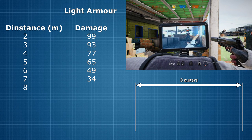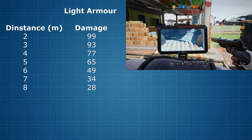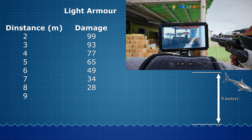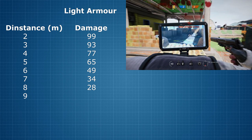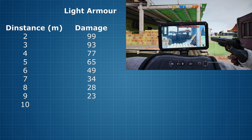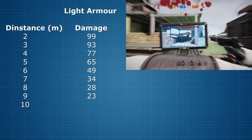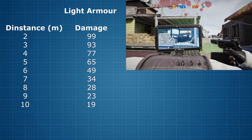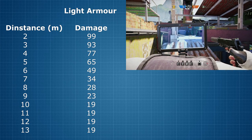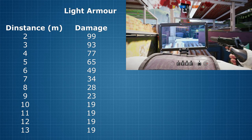At 8m distance, the length of a triceratops skeleton, damage dealt drops all the way down to 28. At 9m, which is the height that a short-fin mako can jump clean out of the water, our pistol will deal 23 points of damage. And finally, at 10m distance, which happens to be the average length of a male giant squid once it reaches adulthood, the Louis Zon will do 19 points of damage against lightly armoured targets. This is also the distance where the damage reduction stops, so no matter how much further the target, the damage will always remain the same.